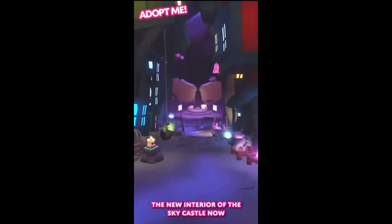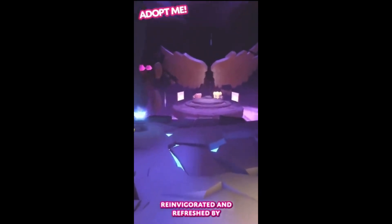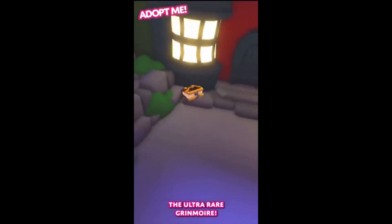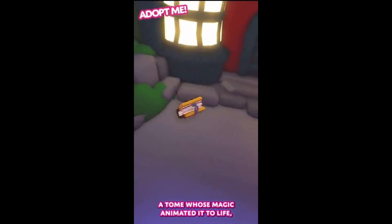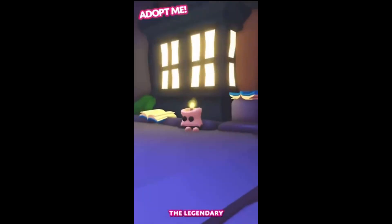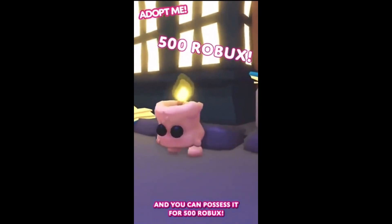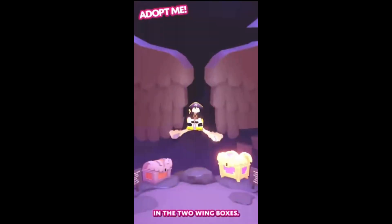Explore the new interior of the sky castle, now reinvigorated and refreshed by arcane forces, and discover the two brand new pets that have made it their home. The ultra rare grimoire, a tome whose magic has animated it to life, can be yours for 2500 robux. The legendary living candle possesses the flame of life, and you can possess it for 500 robux. With the new castle also comes a whole new set of wings in the two wing boxes.